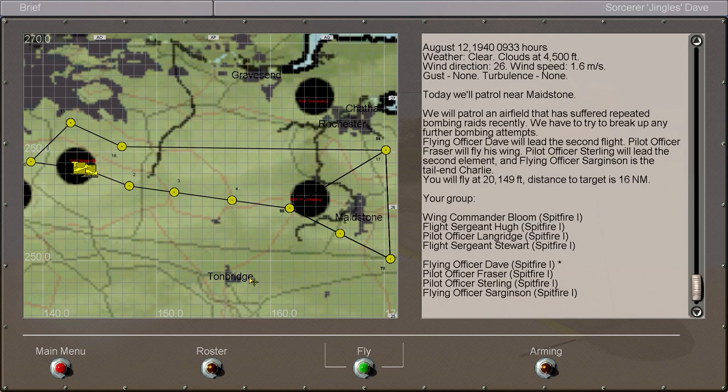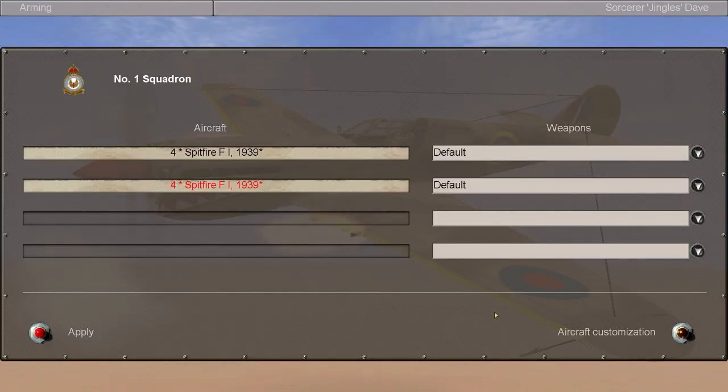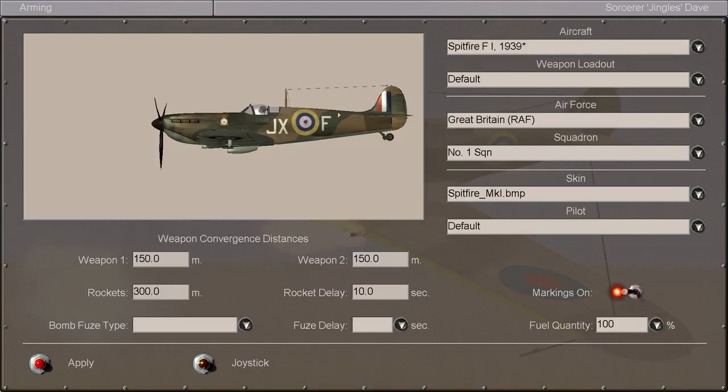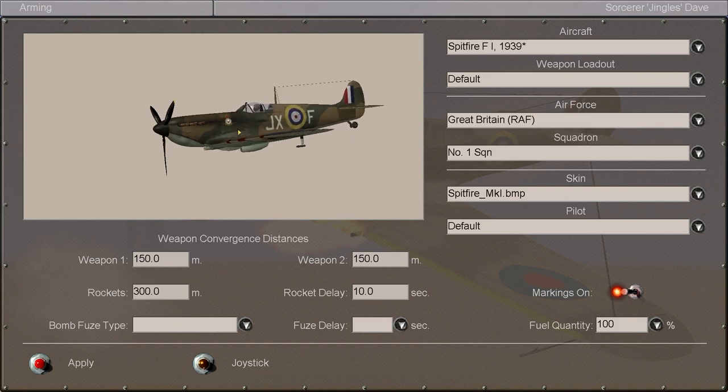Never mind — it's an old game, so you can only expect so much from it. We do still have our trusty Spitfire Mark 1. We've not been issued any new aircraft yet. If we survive to the next phase of the battle, I believe we will be given our Spitfire Mark 2s finally, which are slightly improved over the original Mark 1s.